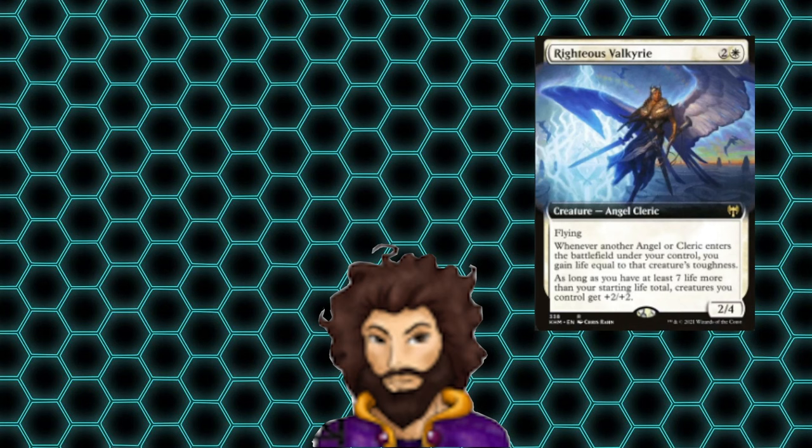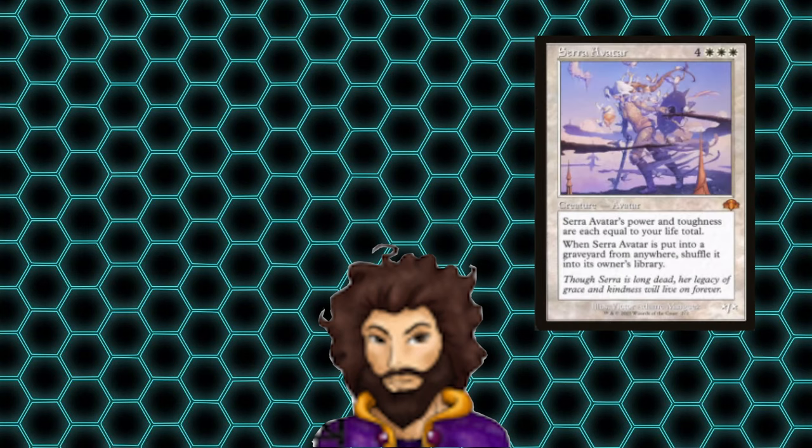Speaking of which, Righteous Valkyrie is an all-star in this deck. Every time an angel ETBs, we gain some life, and we'll quickly get that plus two plus two for all of our creatures. Serra's Avatar has power and toughness equal to our life total. We're going to pretty quickly jump up — assuming we have Righteous Valkyrie early — and with all the life gain in the deck, we're almost always going to be above 40. Even if we're only sitting at 40, a seven-mana 40/40? Yes please.